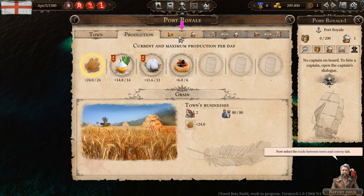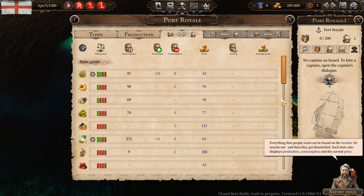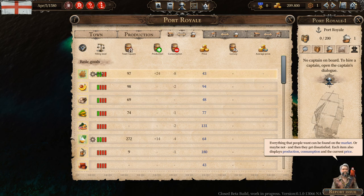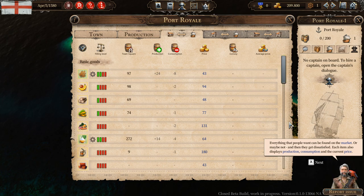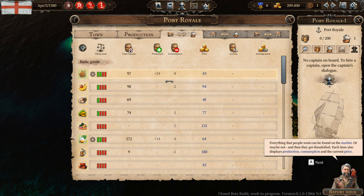Now select the trade between town and convoy tab. So here's where we do the trade. Very familiar. Everything that people want can be found in the market — or maybe not, and then they get dissatisfied. Each item also displays production, consumption, and the current price. This is a lot like Port Royale 3, and I believe tons of other trading games including Patrician — they kind of all blend together.